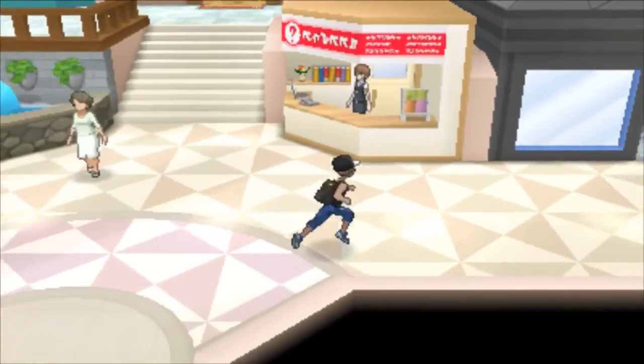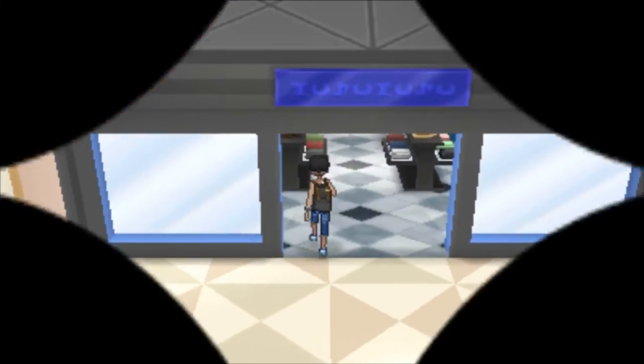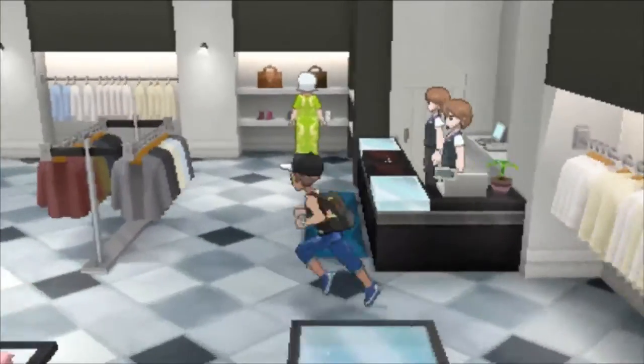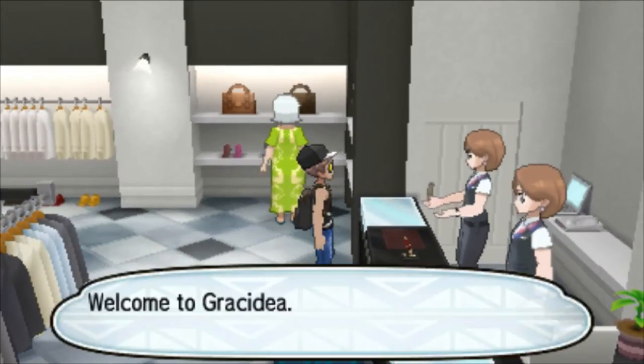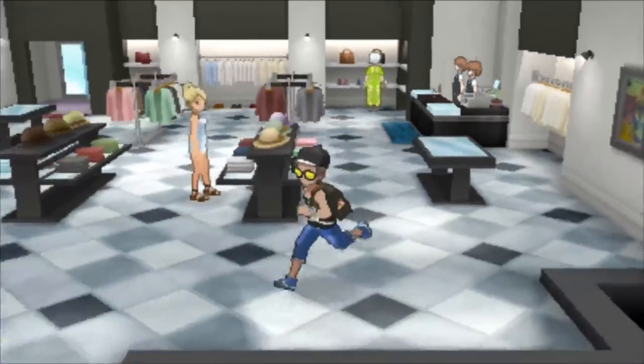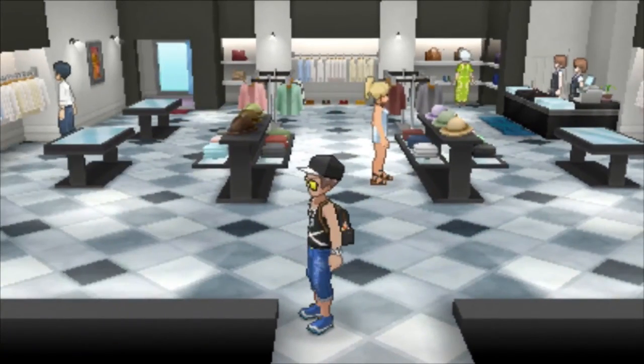Once you can access it, go in this little expensive clothing store. For the Grey Cedia Flower, all you need to do is talk to this lady here — I've already gotten it. As you can see, she's talking about it, and that's all you gotta do. Leave a like!